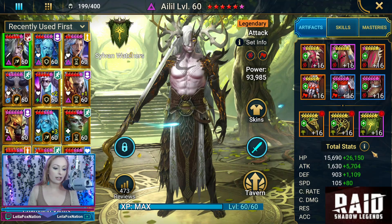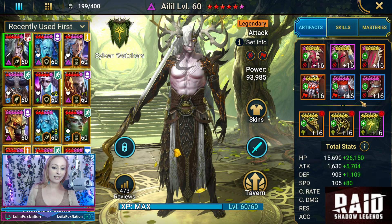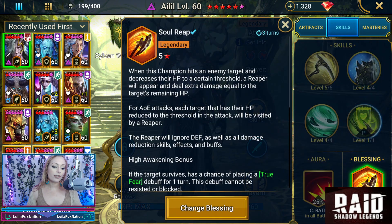In a minute we'll get to what they fixed on him. For his stats, we have almost 42,000 HP — look at that attack: 7,300 attack, 2,000 defense, 185 speed. He is crit capped with 306% crit damage, 134 resistance, 134 accuracy. Notice there's this new bar down here for ignore defense. What they ended up doing with him is on his A2, the ignore stone skin — that wasn't working before. When he would attack with the A2, it would actually do damage on the stone skin. Now it ignores the stone skin, so he should be much better in Arena. His blessing is Soul Reap.